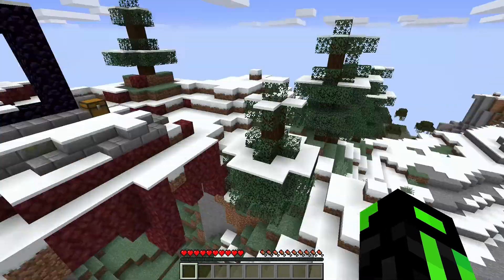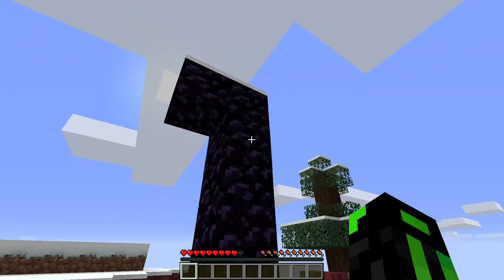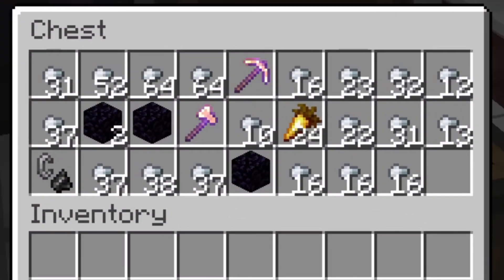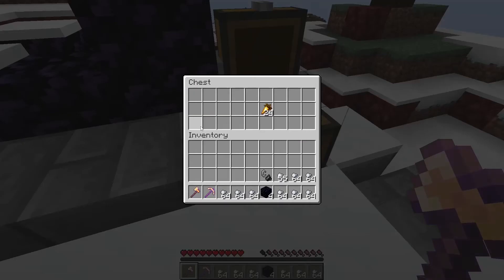Hey guys, welcome back to another speed run. We spawned on a tree — okay, we're in portal. It looks completable. Let's see what's in the chest. We've got some tools, obsidian, loads of iron — look how much iron there is! Flint and steel and some golden characters, food. Perfect.